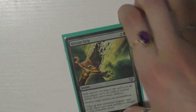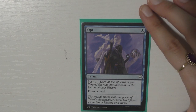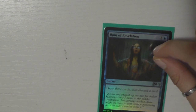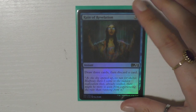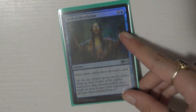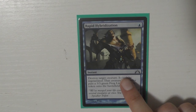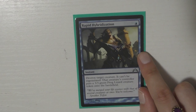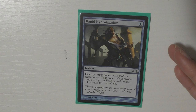Then I have Krosan Grip because I gotta get rid of artifacts and enchantments — great card. Opt — pretty basic, pretty standard scry and draw, I love it. I run Revitalize — wait, Reins of Revelation — it's a classic draw card. This will probably come out at some point for a cheaper draw spell because this is four mana and I have a lot of stuff at four. I have Rapid Hybridization and I just realized I don't have Pongify — I think I just don't have an extra one.